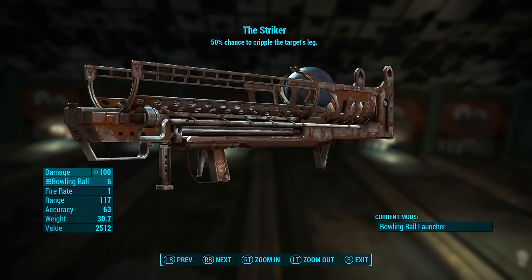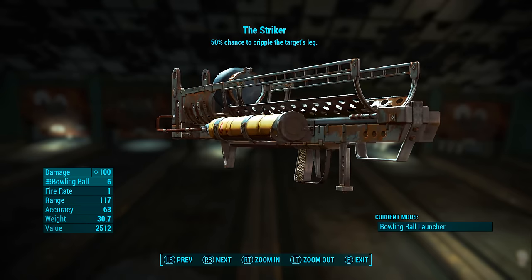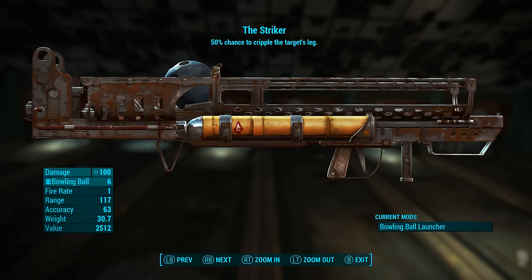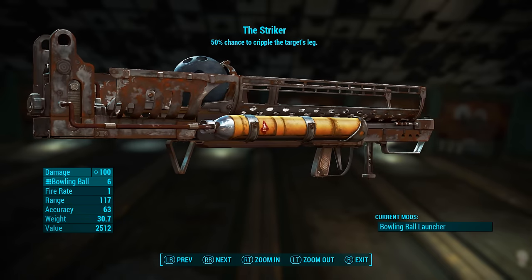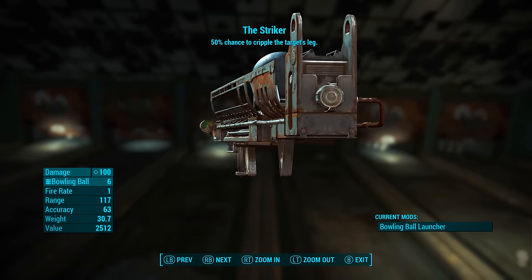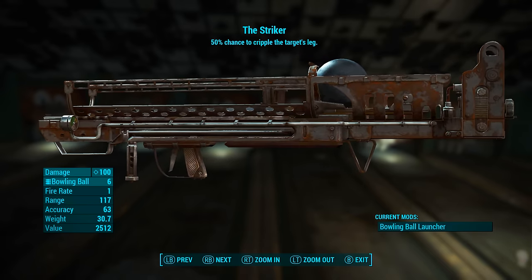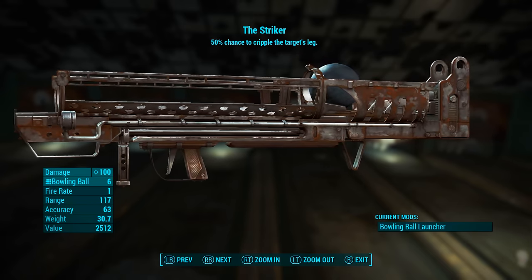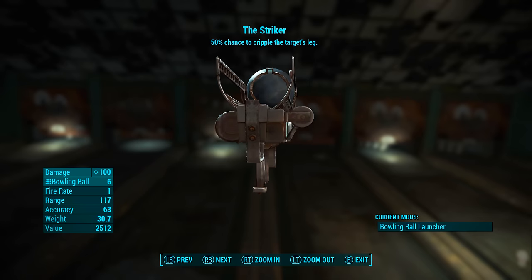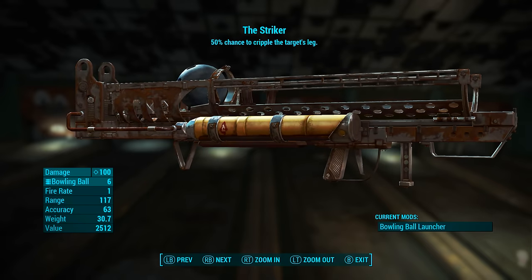There's absolutely no modding needed because the special effect is applied with a mod and the fat man only has one mod slot, so exactly how we pick it up is exactly how we're going to be using it. It has a base ballistic damage of 100, uses the modified bowling ball as ammunition, a fire rate of 1, a range of 117, accuracy of 63, weight of 30.7, and a value of 2512 caps.